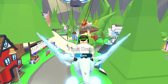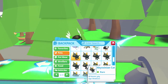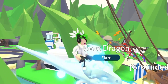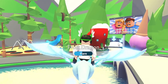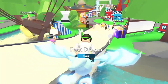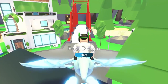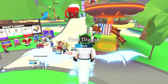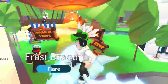The method is: hatch the same pets, then trade all of them to an alt account. You can grab your phone, iPad, laptop, or PC — any device works. Log in with an alt account and start doing all the tasks together. This speeds up your process by four times if you use four accounts, two times for two accounts, and so on.